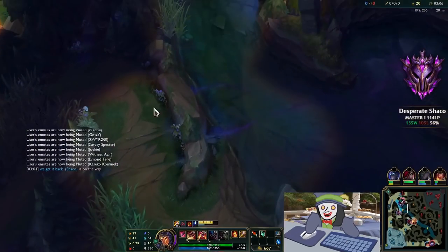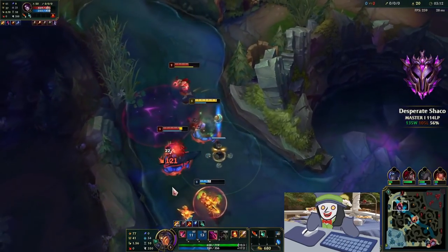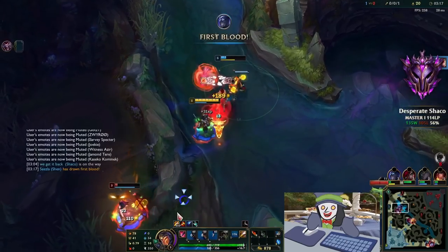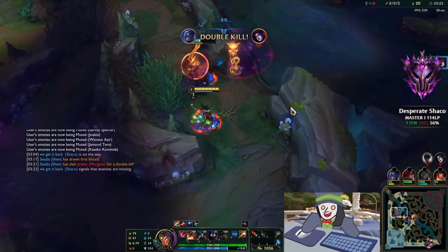Another neat little trick is that you can block skillshots with your box. This is really helpful when running away or trying to save a teammate — for example, blocking a Lee Sin Q, which in this case actually turns into a double kill. If that Lee Sin Q hadn't been blocked, it could have turned out to be a 1-for-1 or even a 0-for-2, so this was really crucial.